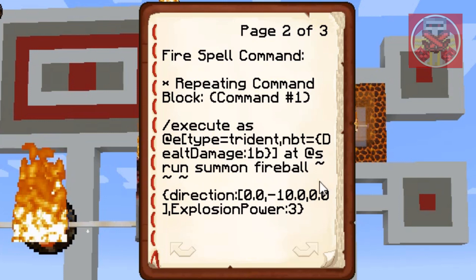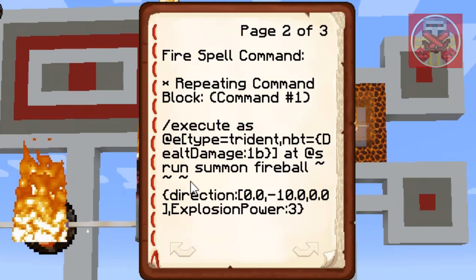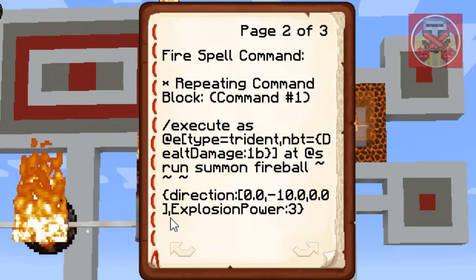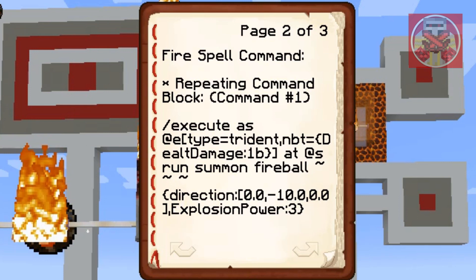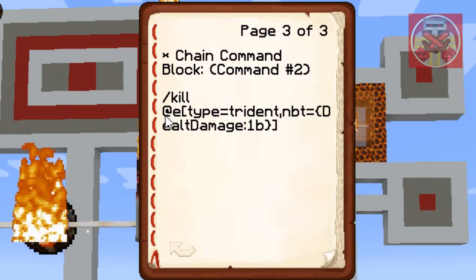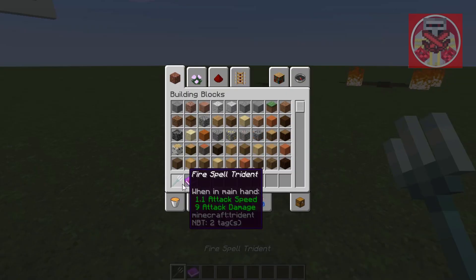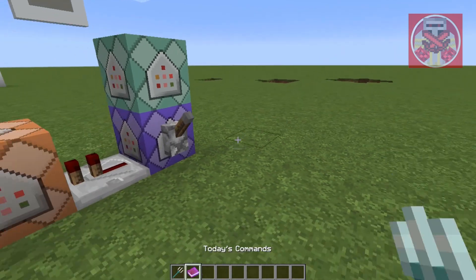This is just so that it will explode when you throw the trident. Don't worry about changing the squiggle designs. For direction, you keep this as it is when you copy and paste, and then put comma, and then explosive power — you can change the number for how big you want it to be. Then the second command, in that chain command, is slash kill at E, type trident. What that does is it will make the trident disappear automatically, so that you don't have to pick it up.